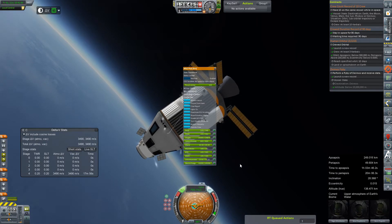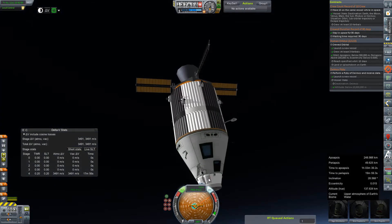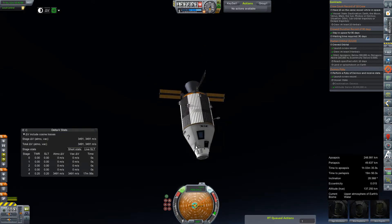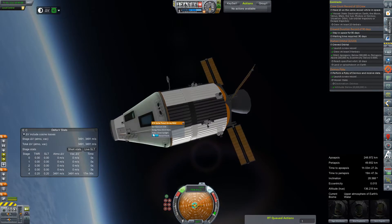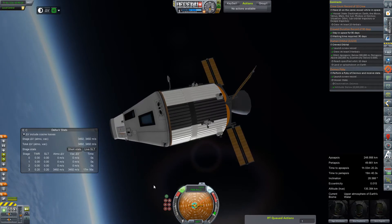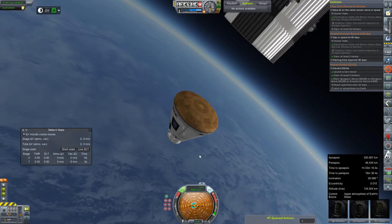So we'll go ahead and open up these tanks here, and move that staging down. You know what we need to do very quickly, just to make sure, is arm parachutes. And retract these panels. I'm rusty — can you tell? Arm parachutes. We better do this fast. Retract. Arm. Arm. Staging — nothing happens. Decouple. And away floats our service module.